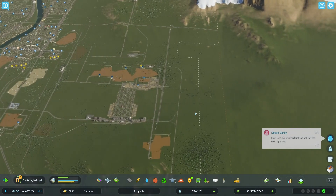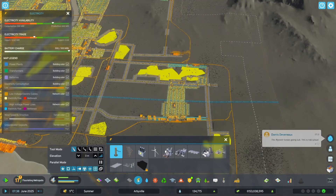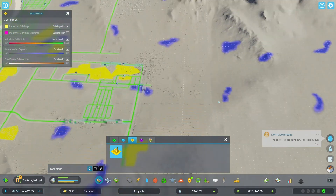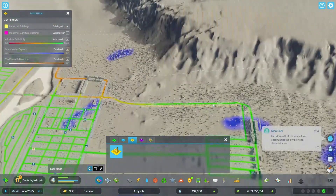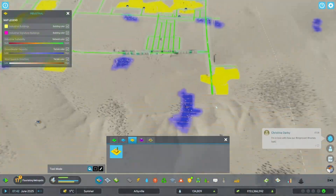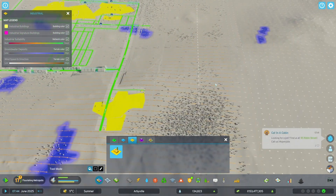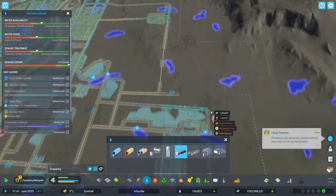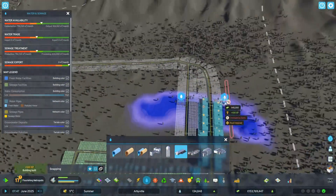Finally I'd like to have a small industrial area somewhere — let's see where the wind is blowing. It appears to be blowing out in this direction. There's a little divot over here so that's fine. I could build some industry over here because the wind would blow it out of our city. But first, finally, let's address this water shortage I keep hearing about — let's find where the groundwater is and go from there.